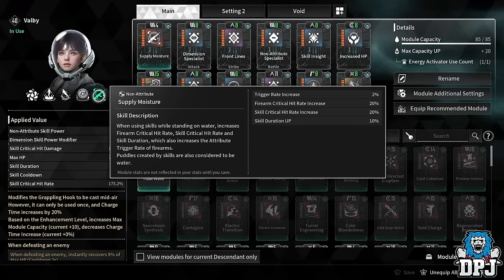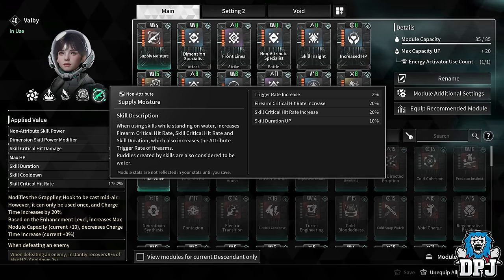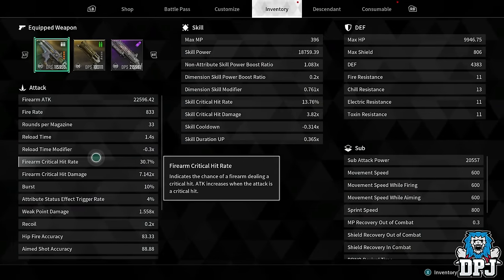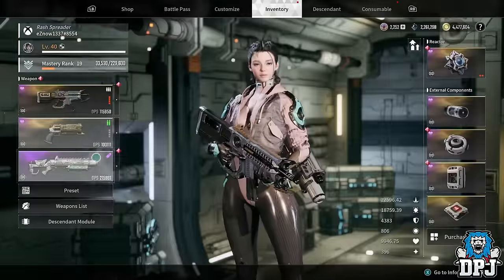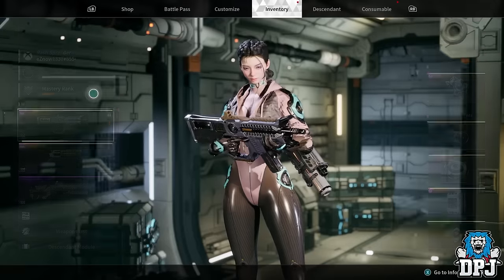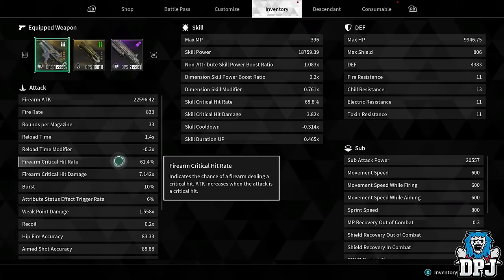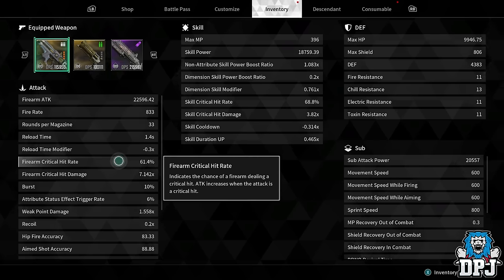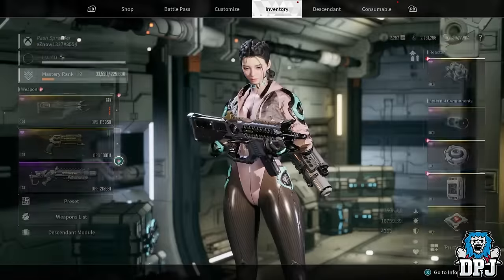That 20 is a flat 20. So if I go into my Thunder Cage, you can see I'm at 30.7 — that's base plus a mod that increases that rate. But if I stand on water, the critical hit rate goes up to 61. That's the base plus the 20 from Supply Moisture and then the modifier of the other module to get it to 61.4.